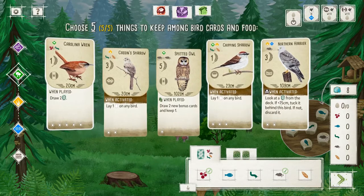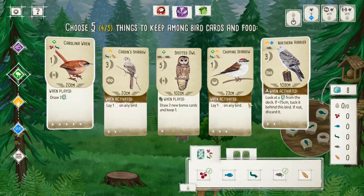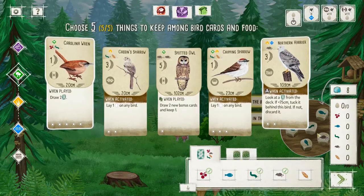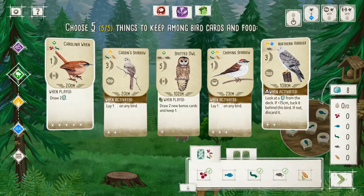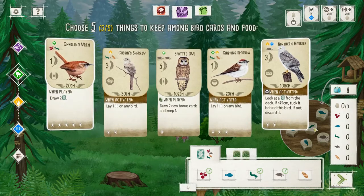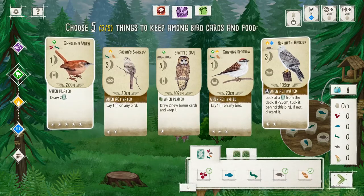You know what? I'm going to sacrifice the Chipping Sparrow here. We're going to get some extra food. We'll go Worm or Wheat — if you don't know what kind of food you're going to be fishing for. Although, there is a Worm on the feeder, so let's go for Wheat.